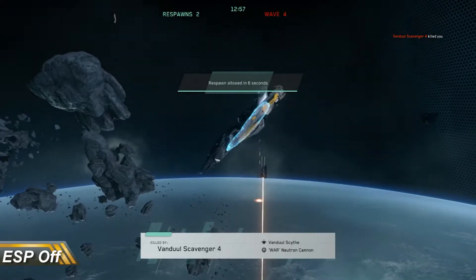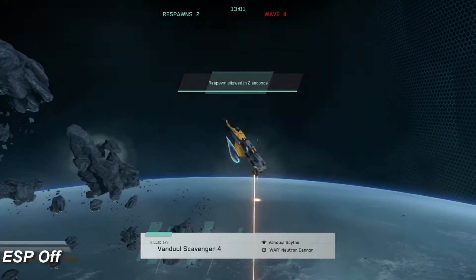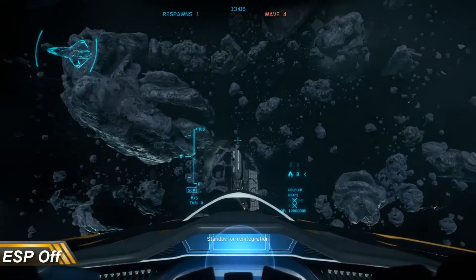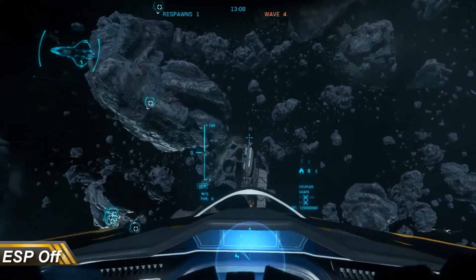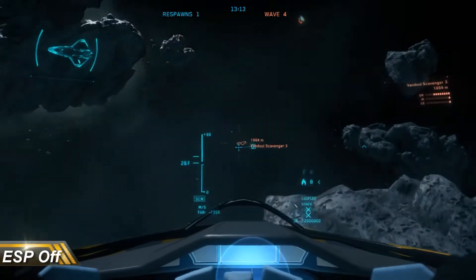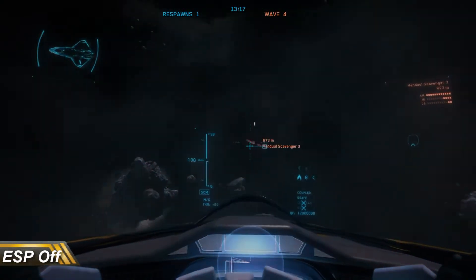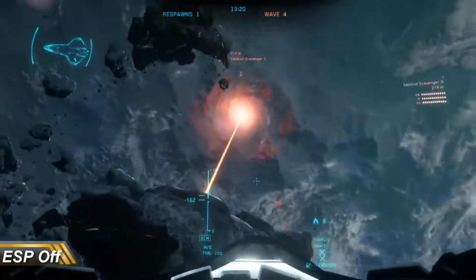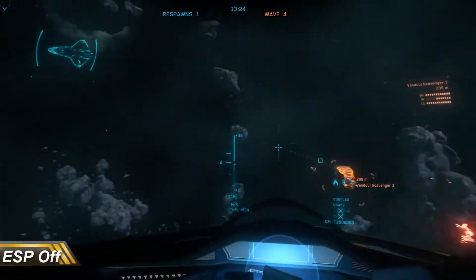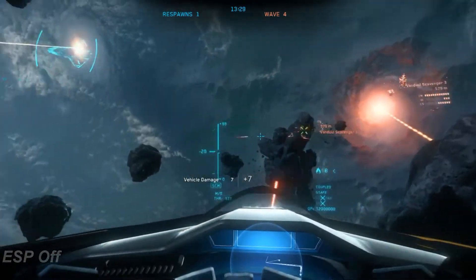A lot of that comes down to needing more practice. There were a few glitches in the matches — it took me about 10 minutes to get used to the targeting system without ESP, and for the second match with the Cutlass I lost both my wingmen so I was soloing it halfway through. If I had measured by number of kills, I think the results would have been a lot more even. Time-wise I was going faster with ESP turned on, but I think that is mostly a training thing.